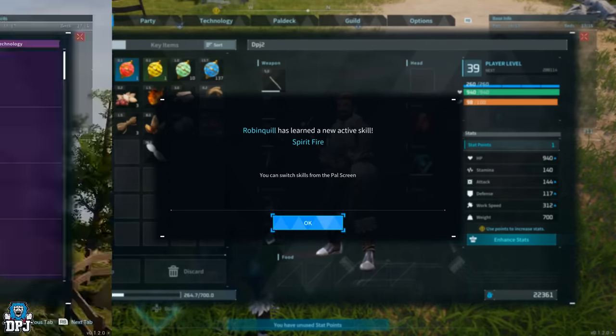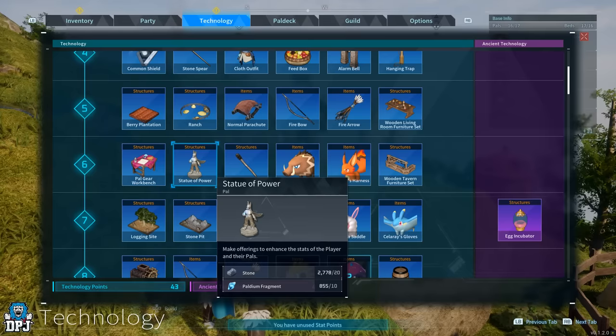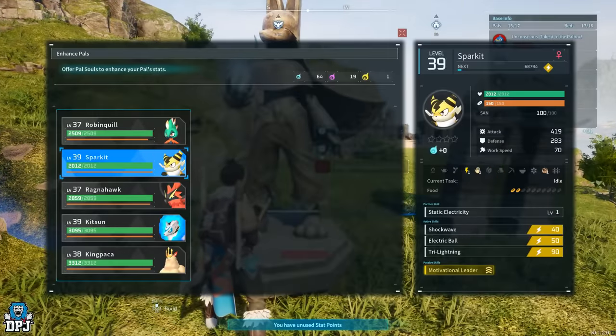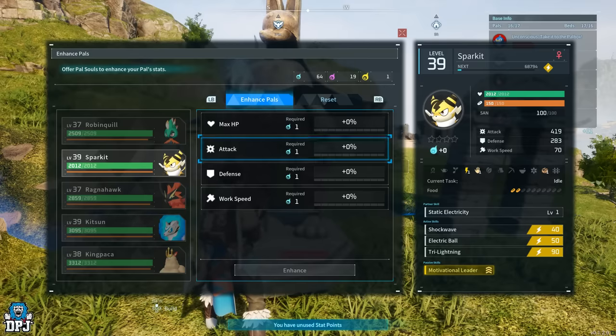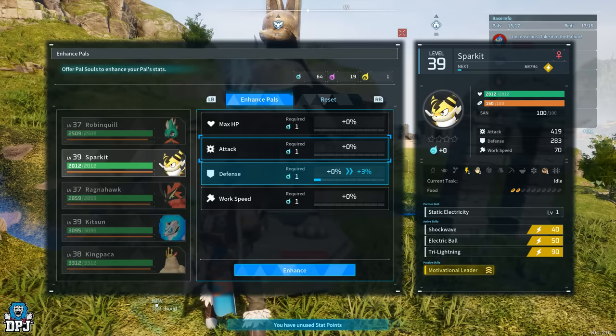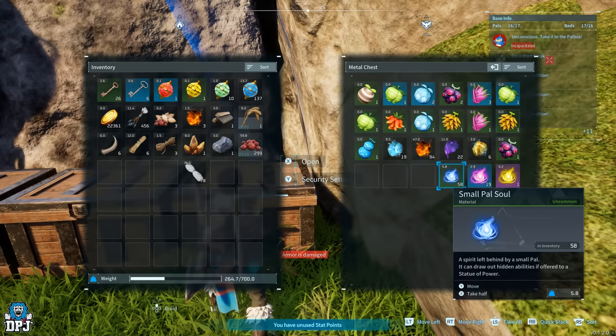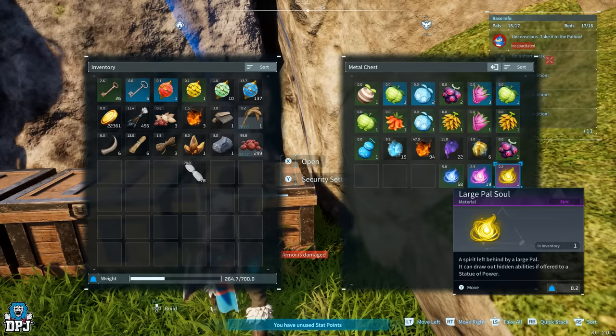Another way of upgrading pals is to use the Statue of Power. This is a level 6 blueprint you can create and place at your base. It allows you to not only level up your pal-catching stat by using those effigies — glowing green statues found all around the map, which are very apparent at night — but you can also level up individual stats on your pals by using pal souls, which come in small, medium, and larger forms. Certain pals fall into these categories, and they can be found randomly all over the map. They can also be looted from chests and drop from certain pals. Medium and larger pal souls tend to come from later-stage areas like the snowy area and near the volcano.